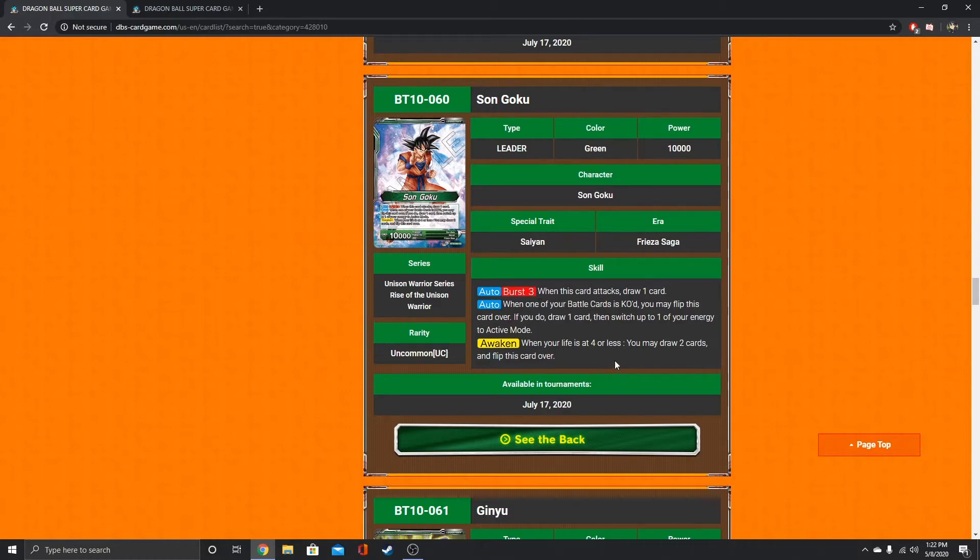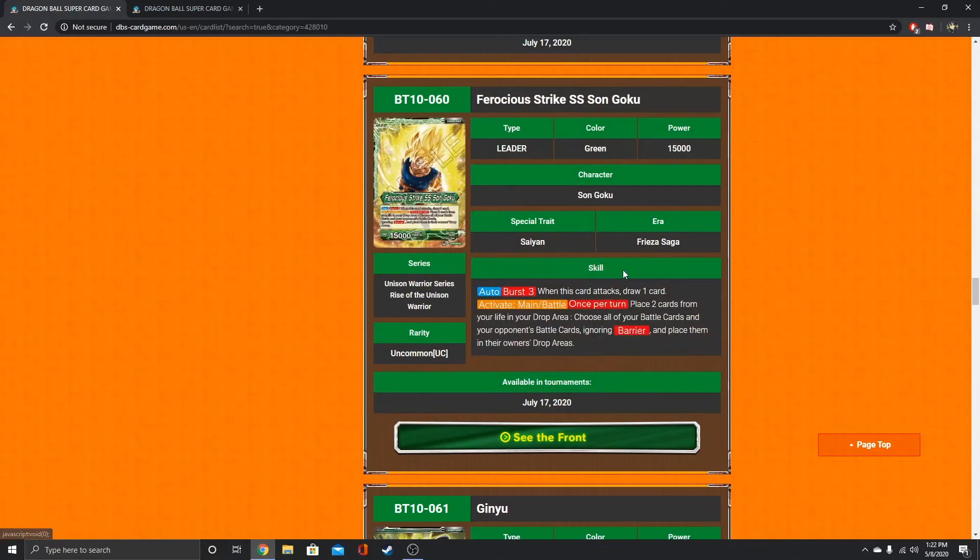The awaken condition is at 4 or less life — you can draw 2 cards and flip it over. That's a standard one. I'd honestly prefer the draw one on tap one compared to the draw two. The awakened side: place 2 cards from your life in the drop area, then choose all of your battle cards and your opponent's battle cards ignoring barrier and place them in the drop area. So it can affect both players.